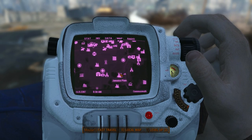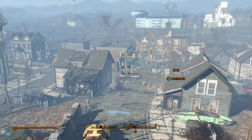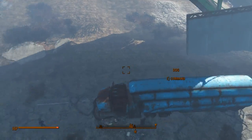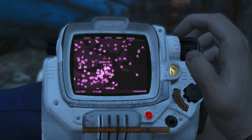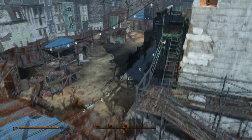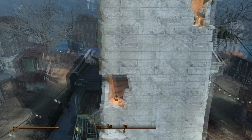Fairly close to Diamond City is Jamaica Plain — a really big place with a lot going on. It's a small shanty town. And here we have Bunker Hill, a famous Boston landmark that was actually featured in the Fallout 4 trailer. Overall it's a nice little village.